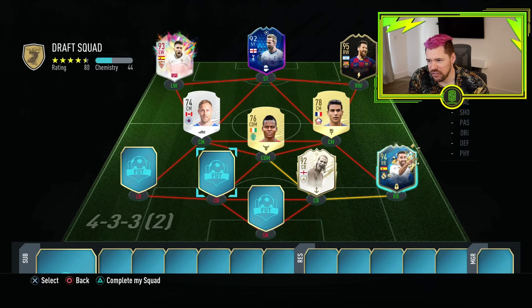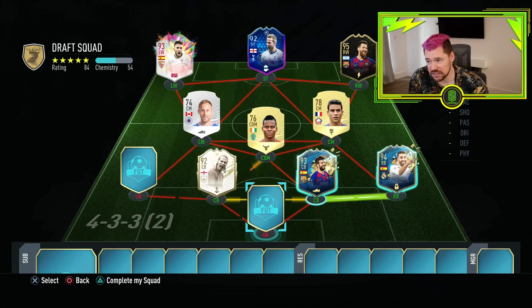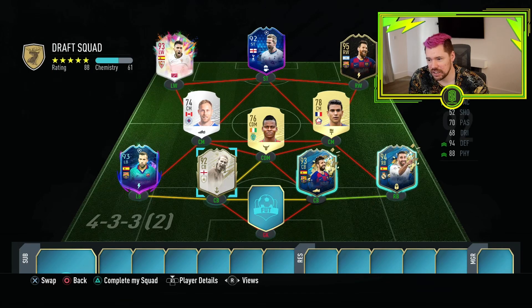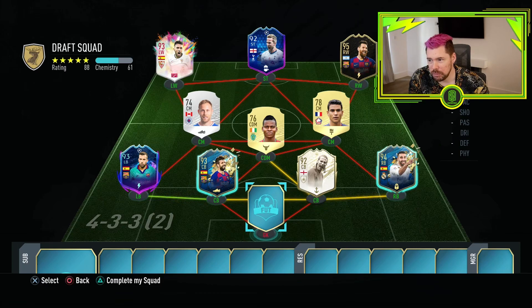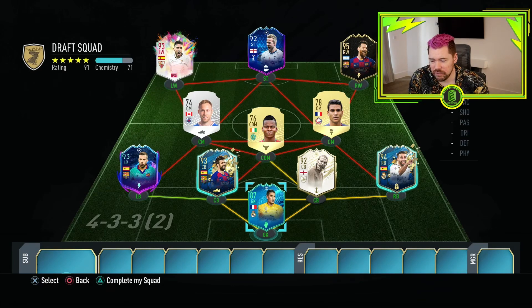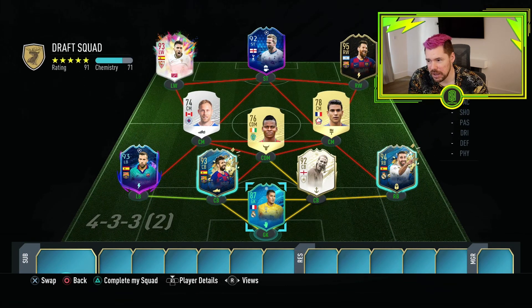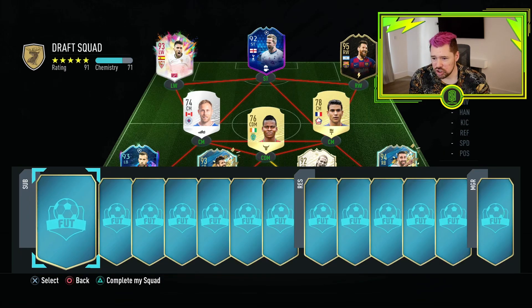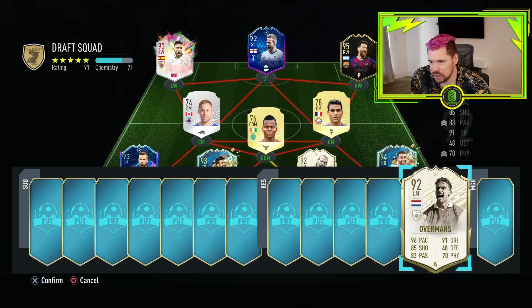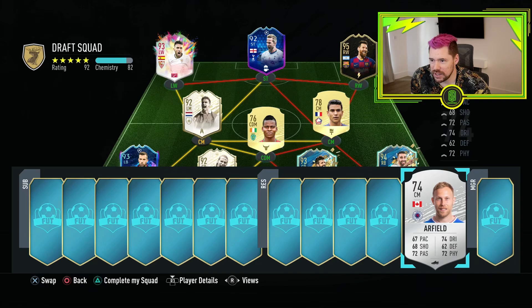Rio Ferdinand! Gerald PK as well - this is a picking-itself kind of draft at the moment. The 93 Jordi Alba - that's fantastic. We got done in with the three midfielders but the three attackers and four defenders have been good. Even Areola - his winter refresh card. God knows how he got an 87 rated, he's been around the houses. That's a good start to the draft apart from those three midfielders. He can go in there and gives us a whole bunch of chemistry.